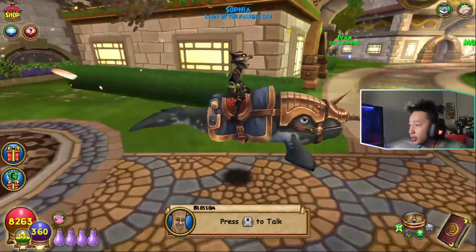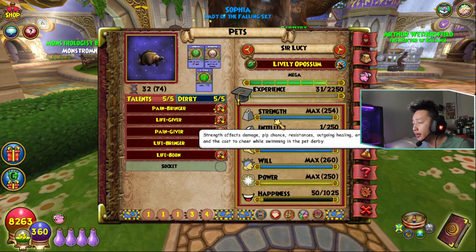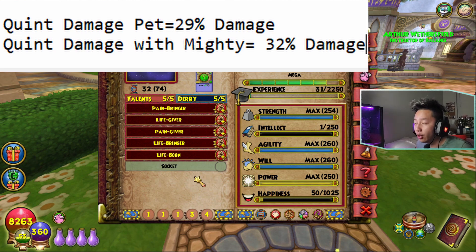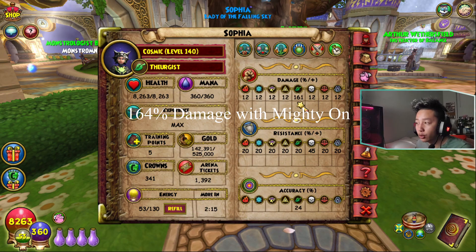So here I'm going to go ahead and show you guys my current stats. I already listed off all the stats, and the reason I did that is because currently my pet doesn't have a mighty socket in it. So right now this pet is only going to give me 29 damage instead of the max 32 damage. Keep that in mind. Currently my stats — I got 161 damage, I'm missing three damage from the pet.